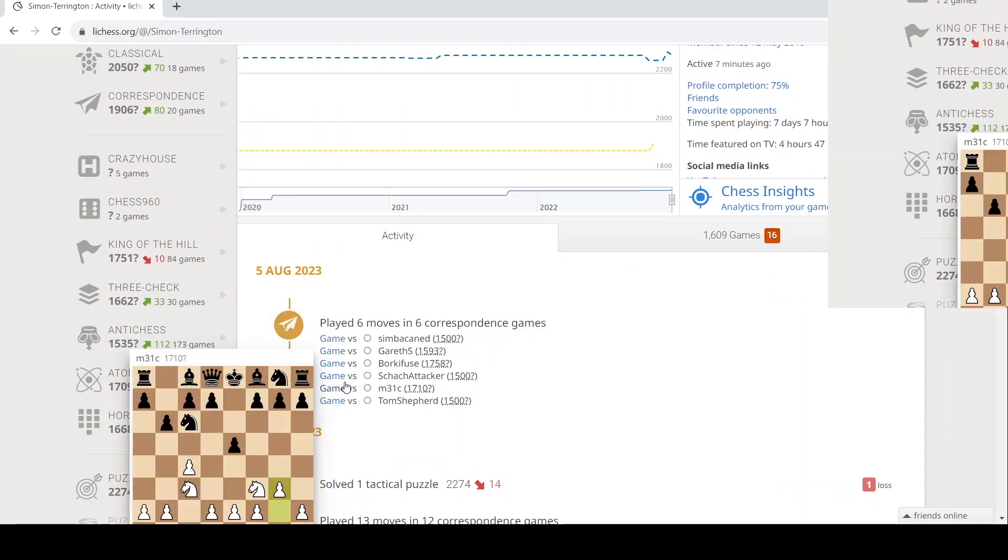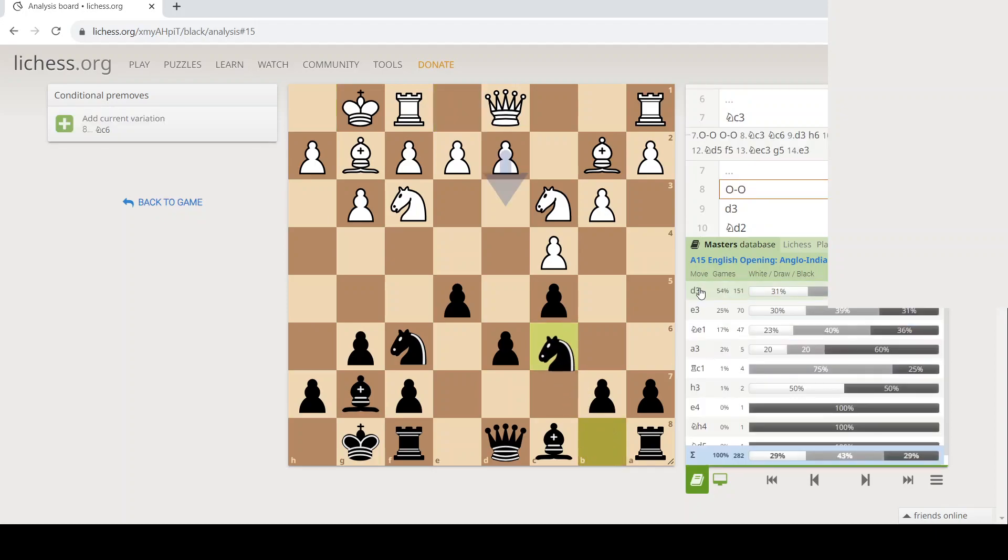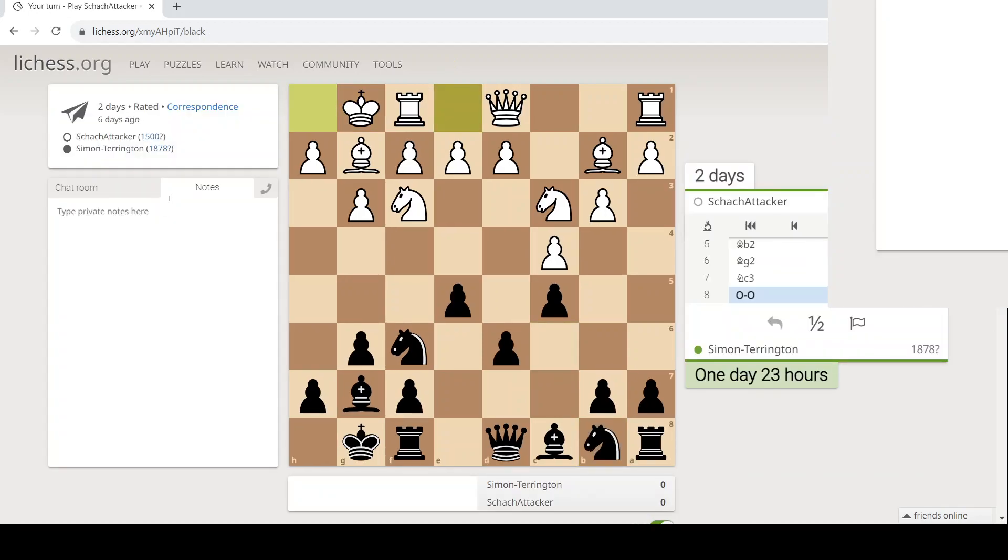This one against Nick. Basically, I castled, he castled. Knight C6 looks like it's in our future. And then I don't know what White plays after that, actually - after Knight C6. White's got a massive choice. It's kind of... but there's a lot of games in this line. I didn't know this was such a Tobiah. White's got a big choice from there.